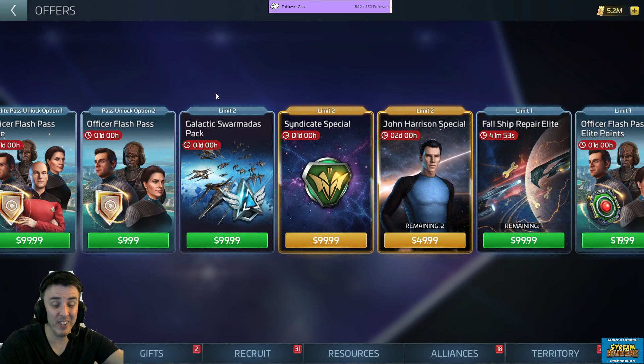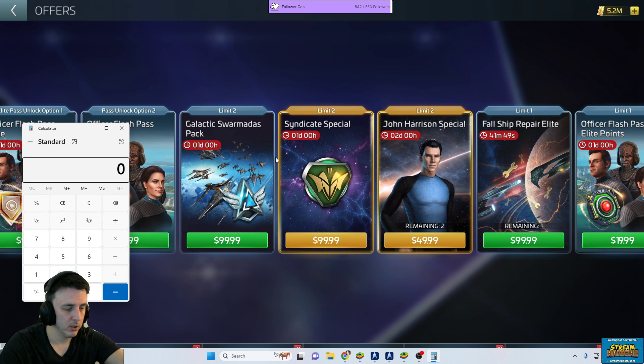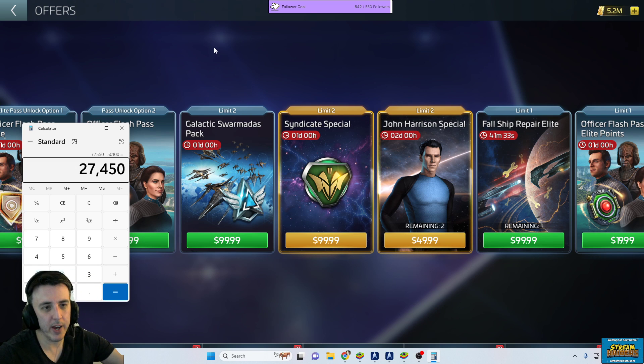You also get 14,000 multi-phasic credits with it. So I'm down to 77,550 minus the 50,100 that's in that pack, and now I only need 27,450. If we take the 2,000 from the flash pass and spend the 10 bucks on that, now I'm down to about 25,000.